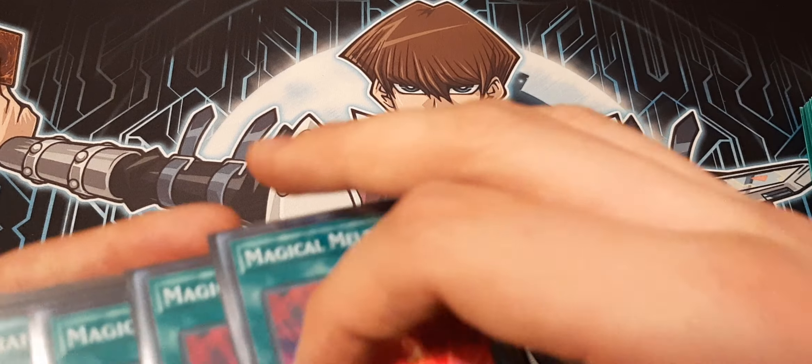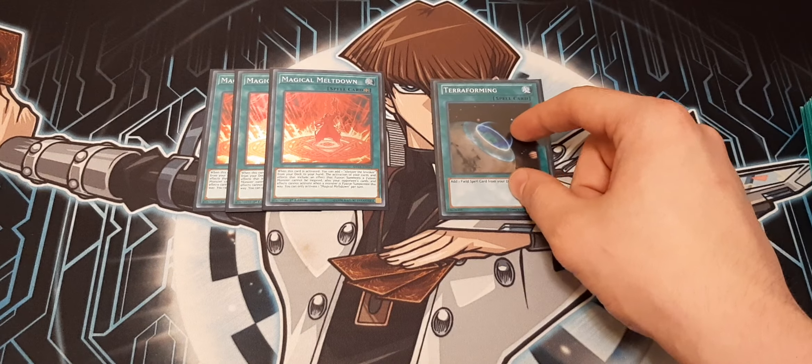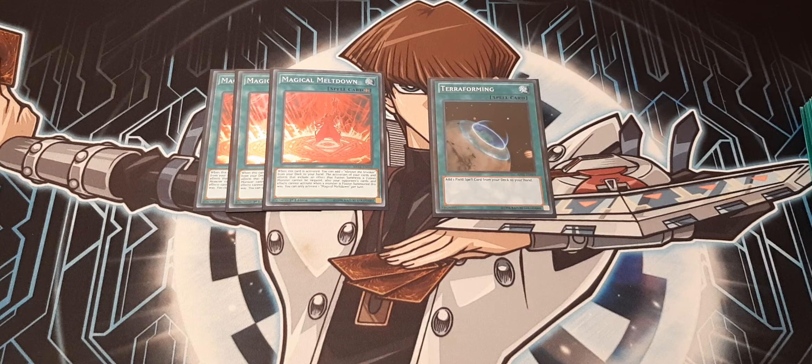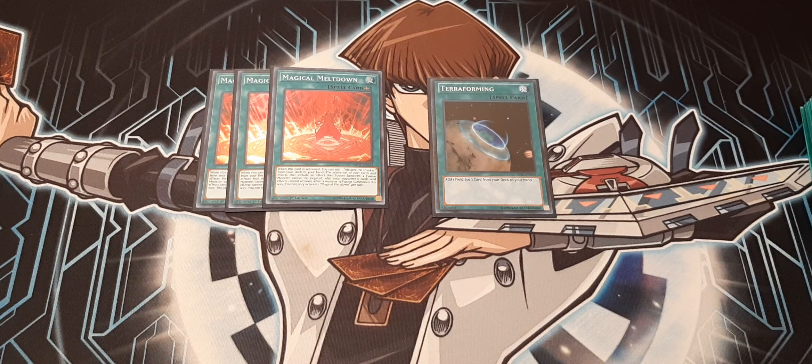On to spells. We're doing three Meltdown, one Terraforming. Meltdown searches Alistair and protects your fusion plays — except for Shaddoll Fusion, which can still get Ashed. You definitely don't want to get Ashed.